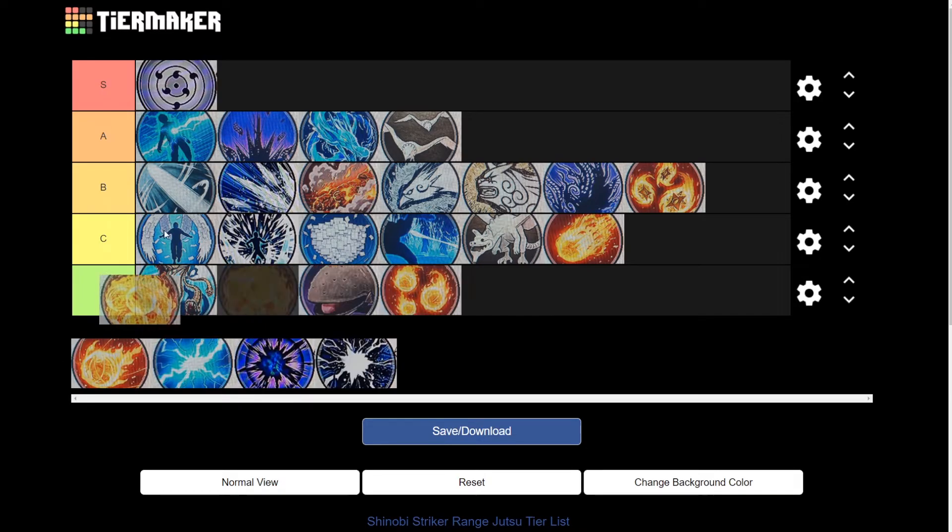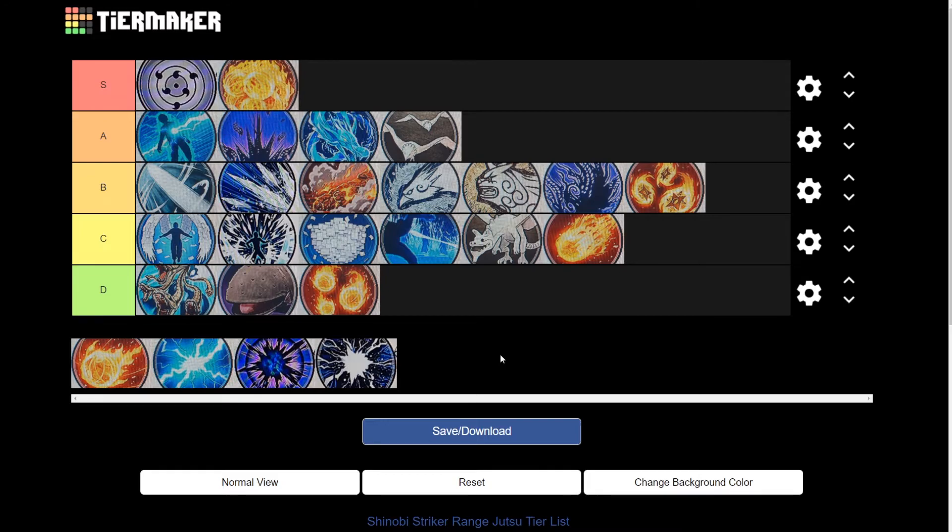Next is going to be the Majestic Destroyer Flame. Now this is a great jutsu — it does a lot of damage and it's used by many, many range players just because it does a lot of damage and has a good amount of range. So that's why it's at the S tier.